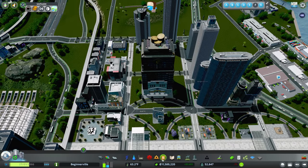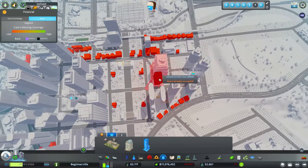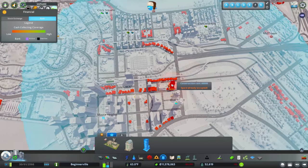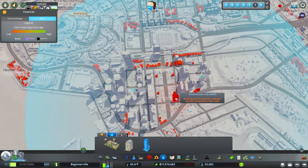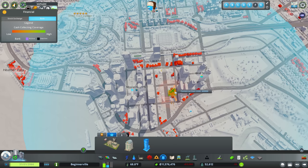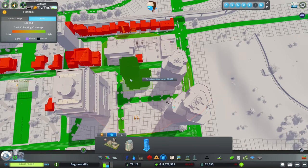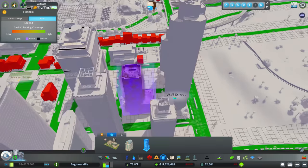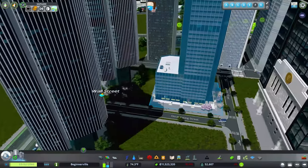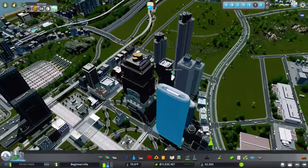Let's go ahead and look at our new buildings. We're going into police departments and banks, and I want to place a few of these down — we do need to get this skyscraper bank. There was a little bit of confusion: some people said the stock exchange operated like a bank, but after playing around with it you can see that all these commercial buildings are red because they're not serviced by a bank. The stock exchange does not operate as a bank, so you definitely still have to place a bank near it. I'll place it right here — it's actually a really nice building with a lot of details, flower beds, and stairs.